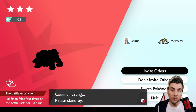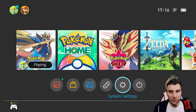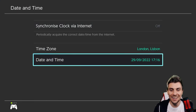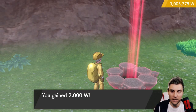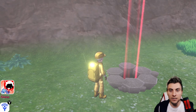Hit the home button on your controller, come back into the game, and exit the den — just quit out of it. By doing this you're tricking the game into thinking 24 hours have passed. You can see the weather has changed. When you go back into the den it will change the frame and the Pokemon will be different. If you get the same one again, just repeat the method. And there we go — GMax Lapras, just like that.